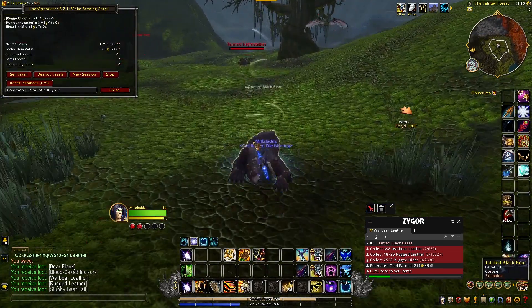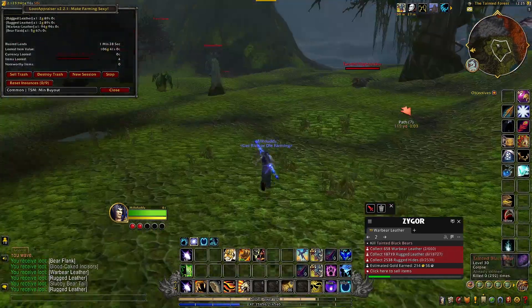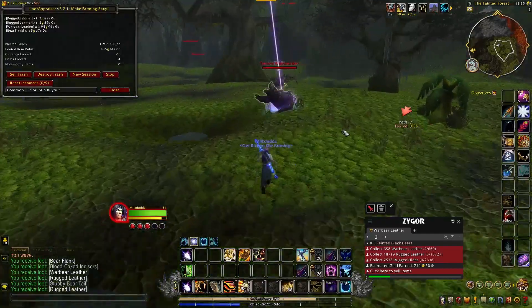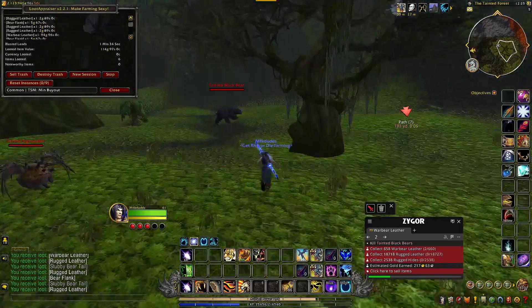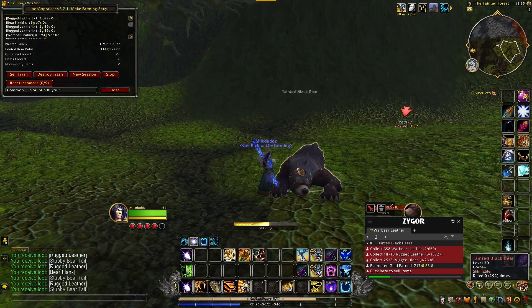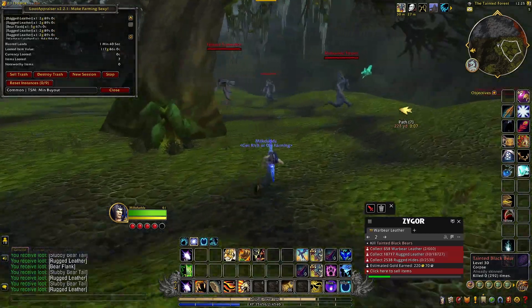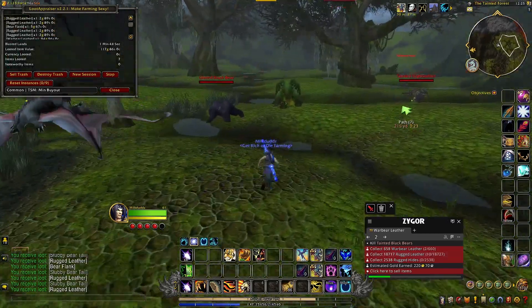The reason these still hold such good value is they're used to make some pretty decent transmog pieces that sell for a fairly decent price on the auction house. They used to go for a lot more gold but they used to take a lot longer to sell as well. With the region-wide auction house now, you can sell them off way quicker than you used to. I see them ranging anywhere from about 85 to about 110 gold apiece.